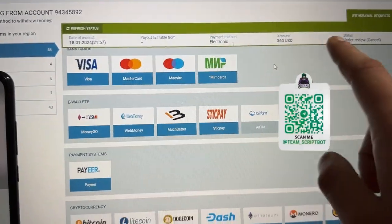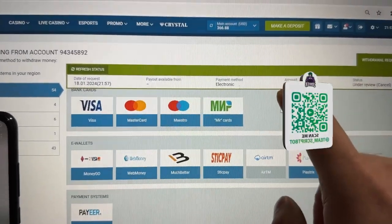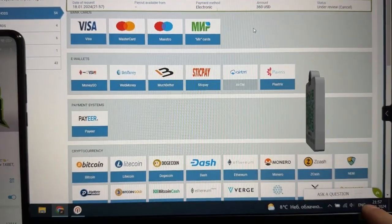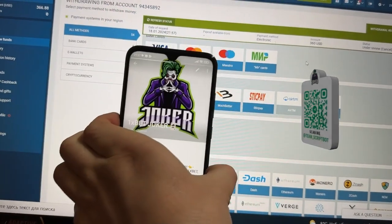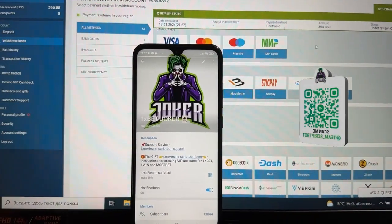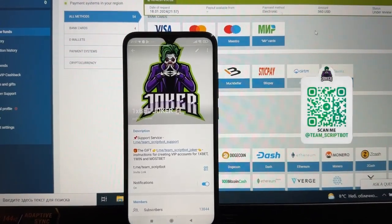You can see the new withdrawal request — status is 'on review,' the amount and date are shown. Here's the laptop time and fresh day today. You can also check the actual Android time — it's the same. Now I'm waiting and checking the status.